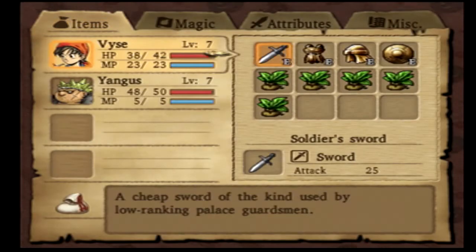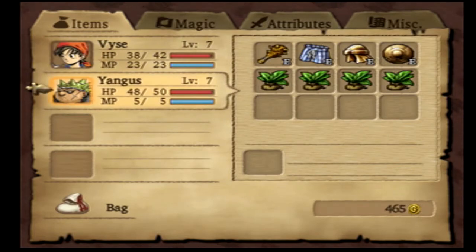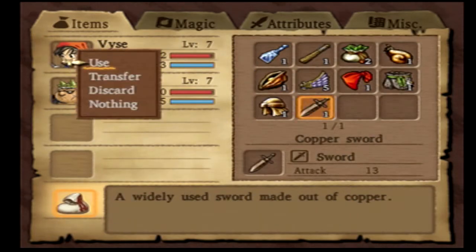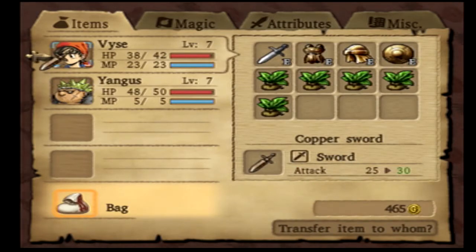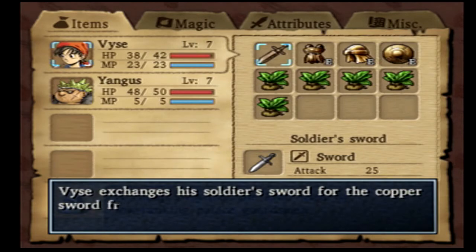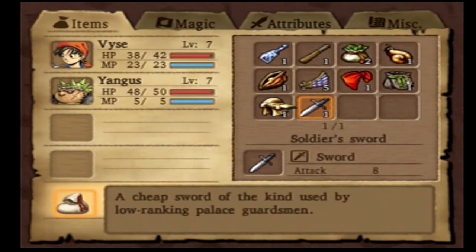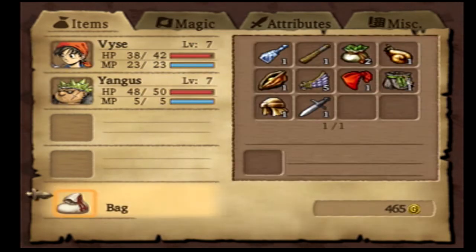It is a copper sword. You might have been wondering why I didn't buy any new weapons for Vice or Yangus - that is because I knew this copper sword would be here. I didn't feel like wasting money when I could just get this one. You do have to work for it - go pretty far, fight some enemies - but in my opinion it's absolutely worth it. Our attack was 25 and we're going up to 30. That's a big increase for this early in the game.